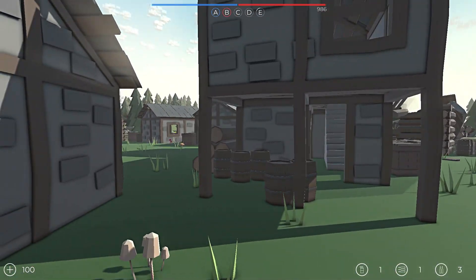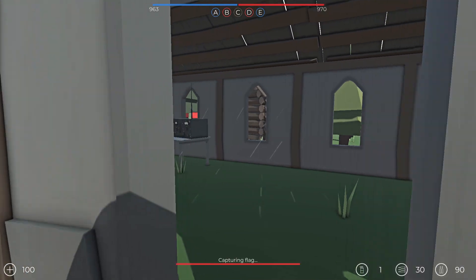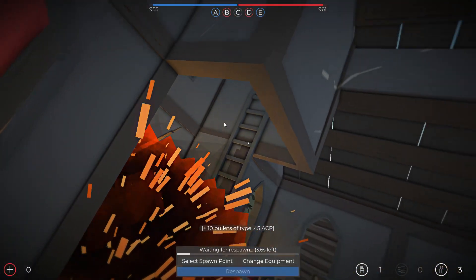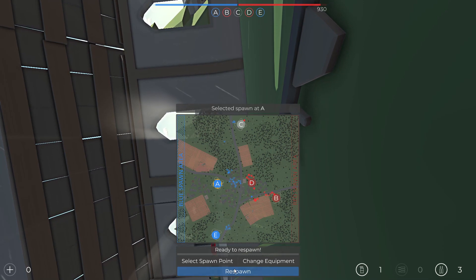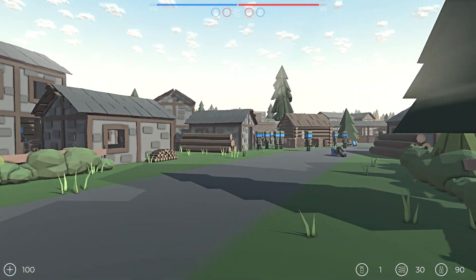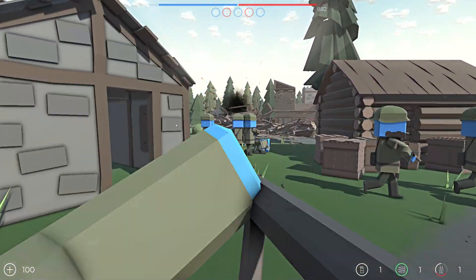I'm hearing the first gunshots. That cabin has exploded. We found them — they are right here. I panic-shot the bazooka. Look at this brand new spawn feature — you can select your spawn point now in this game, which is so nice so that you do not have to just randomly spawn every single time anymore.